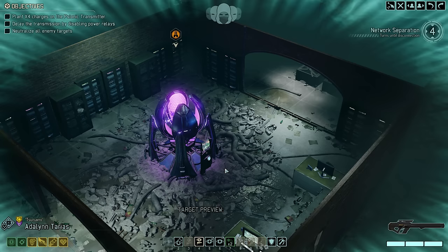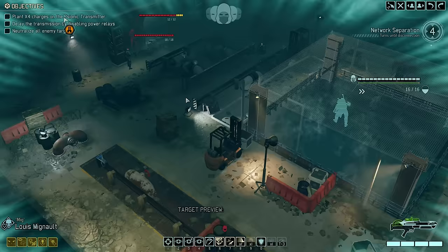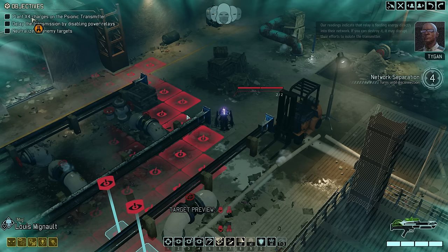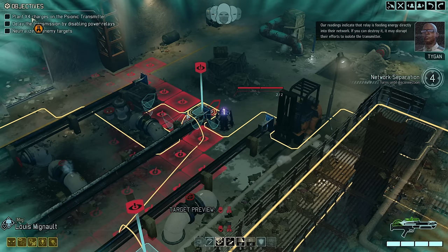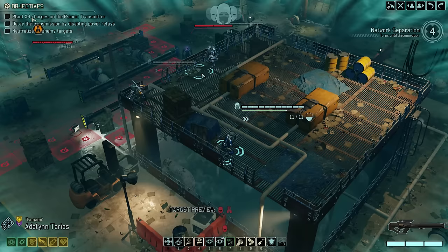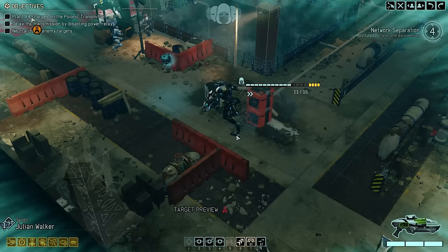To get us started we only have four turns to plant the X4 charges. We can extend that timer by blowing up power relays in the vicinity, but let's not do so too early as that would break concealment. We've detected our first two enemies — a shield bearer and an Advent officer — as well as the first power relay. Blowing up these power relays does break concealment, so for now we want to get everyone into a good position first.